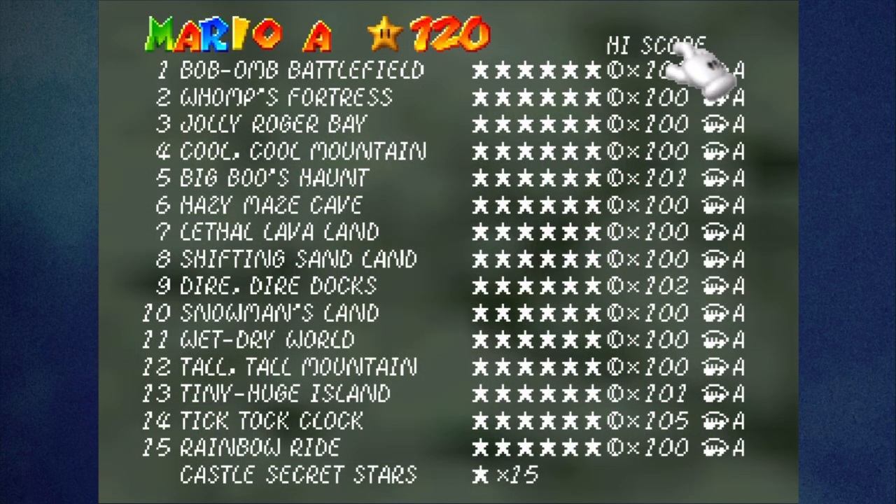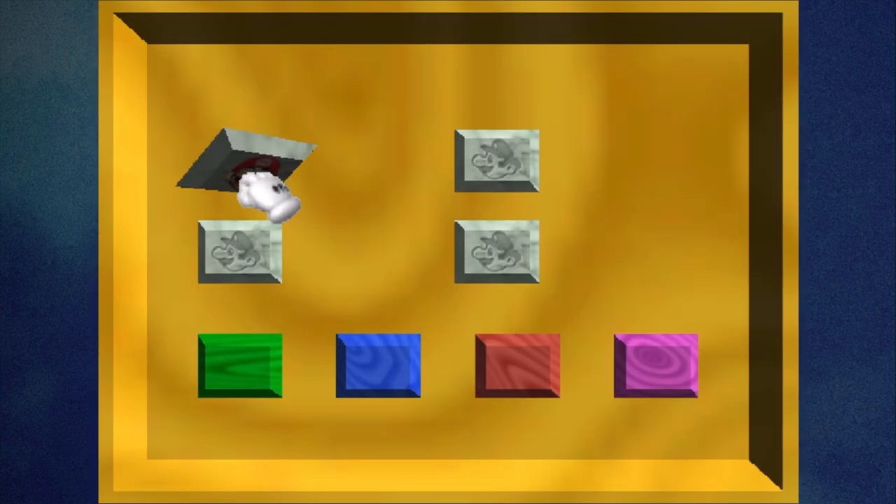I didn't read this anywhere else, but the high score display is misspelled — it's supposed to be H-I-G-H score. This typo is also present when you complete a mission in a course and hop out of the painting and you get a new high score. That's the first thing, let's go into our save file.